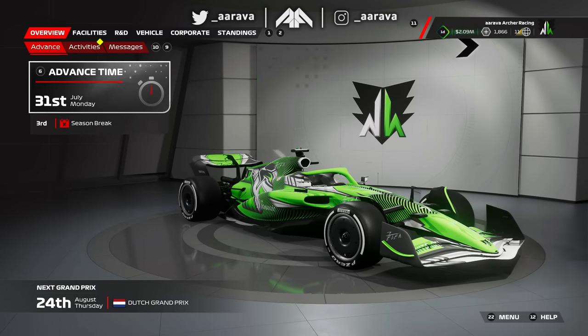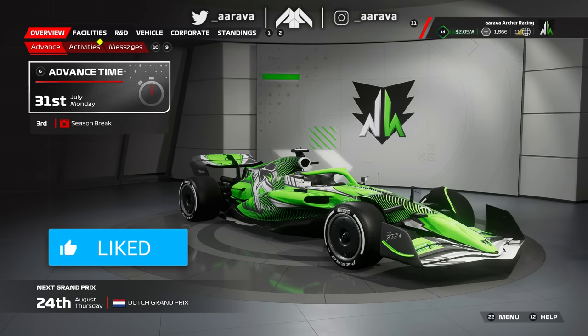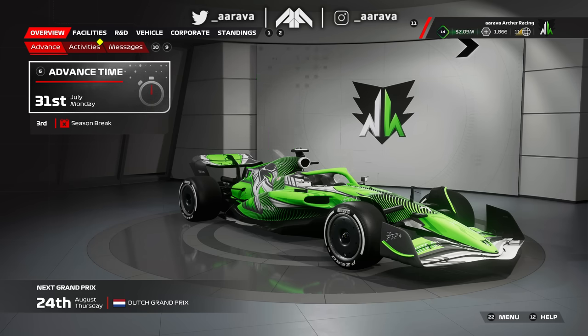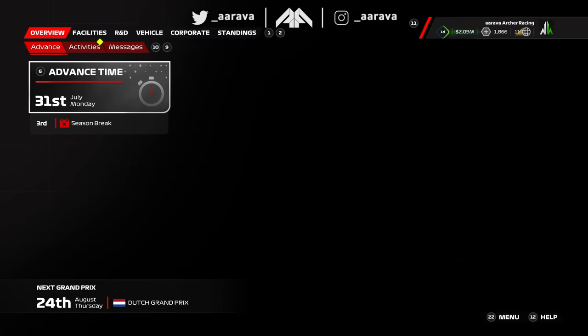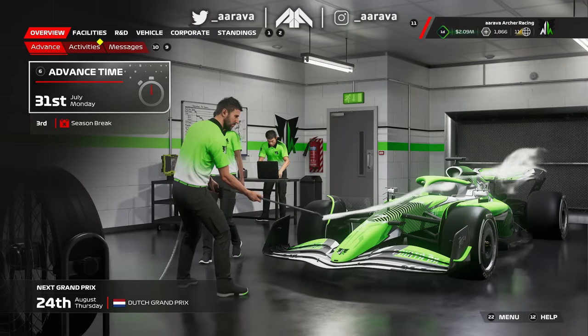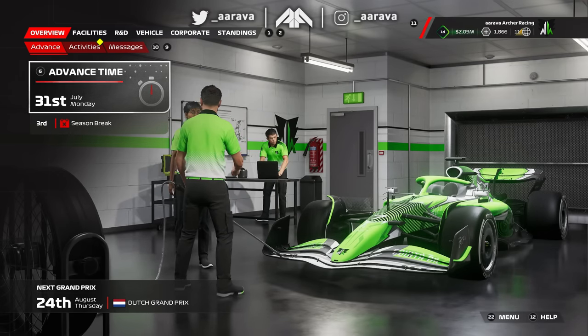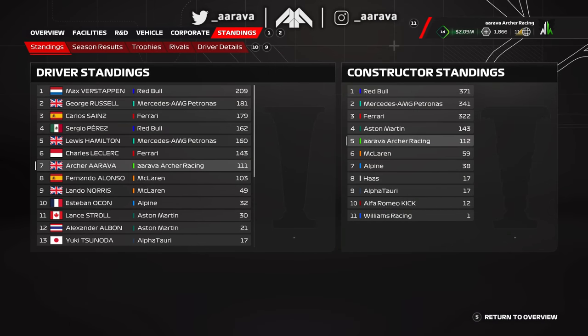Hey, what's up guys, Arava here and welcome back to another episode of my F1 23 My Team Career Mode. This is episode number 14 today for the Dutch Grand Prix in Season 1. If you guys did miss the previous episode at the Belgium Grand Prix with our first ever sprint race weekend around Spa, then be sure to go check that one out before you see this one. We had another rocket ship car situation where at Spa we could lower the rear wing and really get some great straight line speed out of this car with the best engine on the grid.